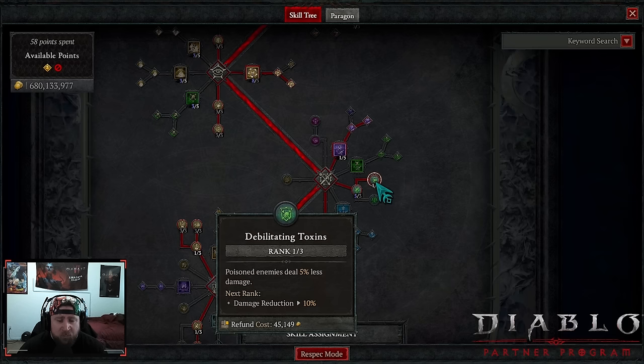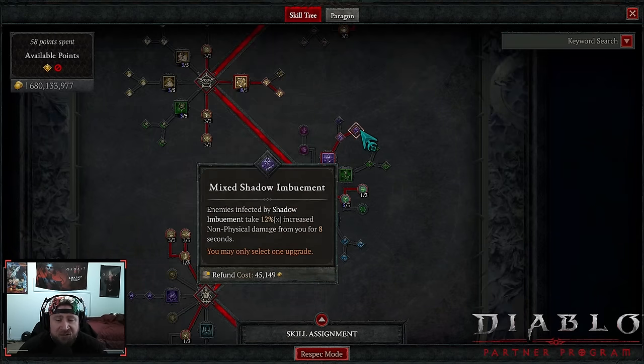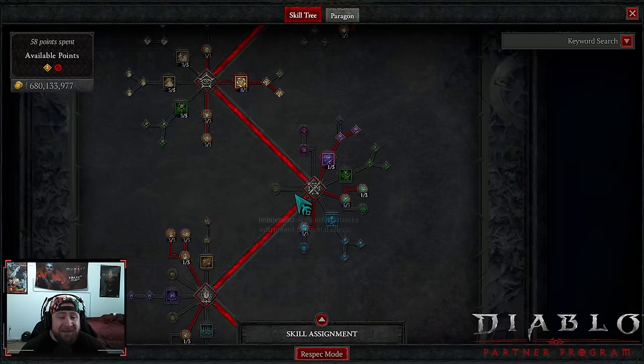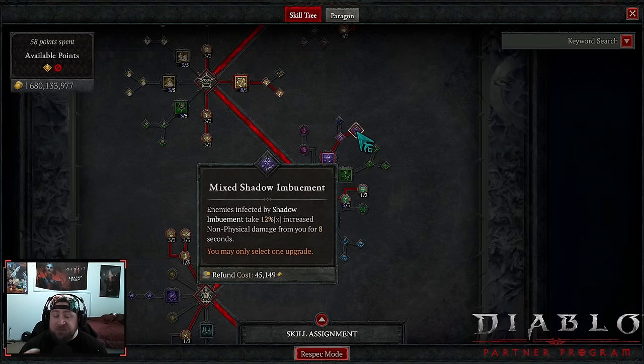We max out Deadly Venom for increased poison damage, and one point into Debilitating Toxins for some damage reduction from Poisoned enemies. Then we max out Frigid Finesse for even more damage — we want as many ranks in this as possible. We have Shadow Imbuement into Mixed Shadow Imbuement. I've been testing this — the 12% increased non-physical damage for eight seconds is very very important against bosses since we get Shadow Imbuement pretty much non-stop. Mixed Shadow Imbuement just felt better in the build overall, although Blended can work fine.